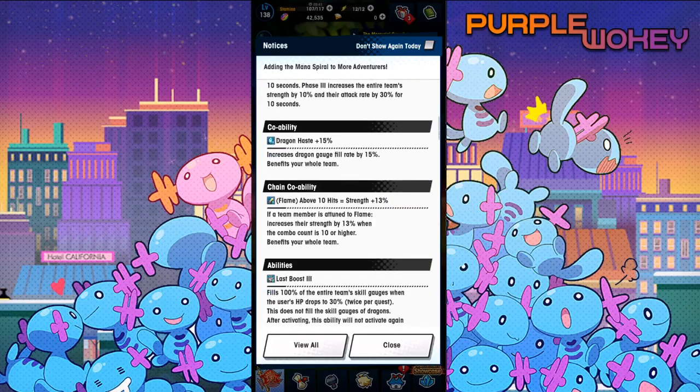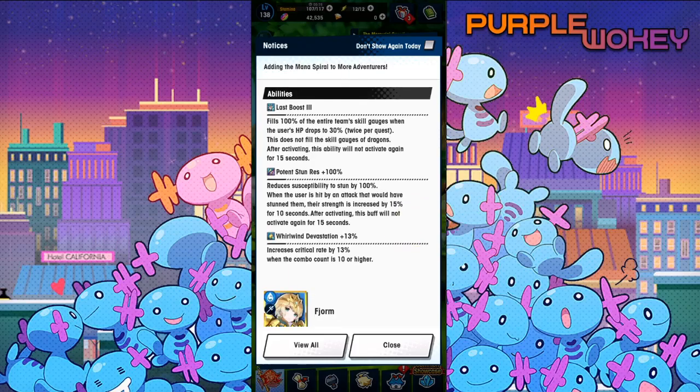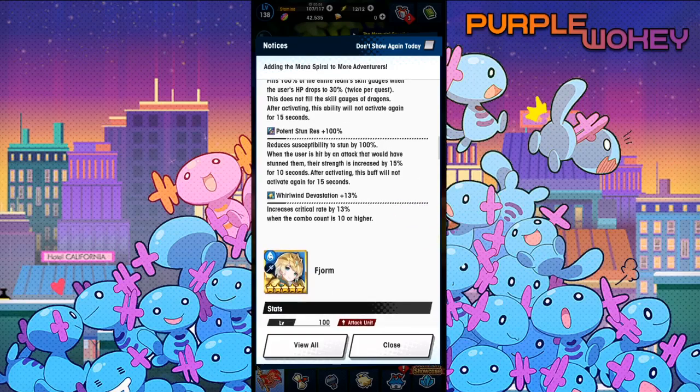Co-op ability is Dragon Haze 15%. Chain co-op ability is above 10 hits equals strength 13%. His last boost fills 100% of the entire team's skill gauge when he drops below 30%, and it can activate twice — it used to only activate once. This does not fill the skill gauge of dragons. After activation, it cannot be activated again for another 15 seconds. He also reduces susceptibility to stun by 100%, and if he gets hit by it, he increases his strength by 15% for 10 seconds, though it doesn't activate again for 15 seconds.